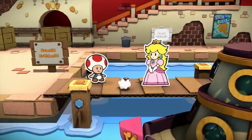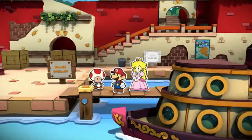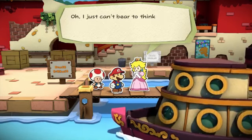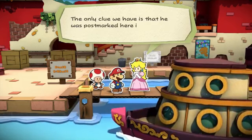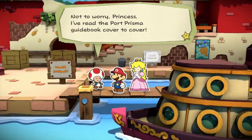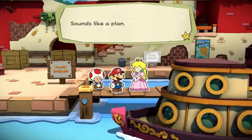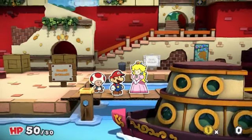There we go - it's Mario! There's my Mario, much better. Much better indeed. Let me just take another look at this letter. I just can't bear to think about what I'm really holding - a folded up colorless toad. The only clue we have is that he was postmarked here in Port Prisma. We'll want to head to Prisma Fountain in the center of town - it's a big tourist attraction. From there, maybe we'll run into some locals who can help us. Let's proceed with caution.